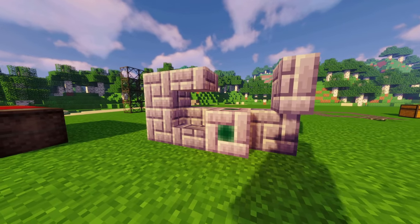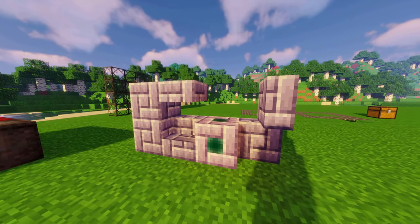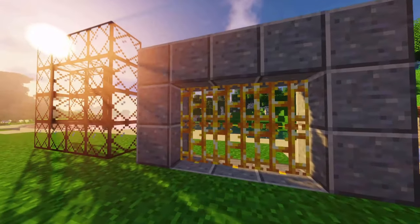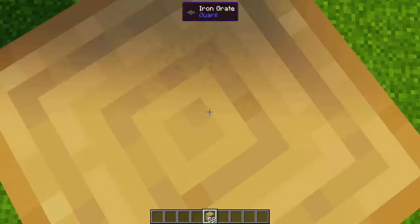Dungeon stone made out of obsidian plus purple. There can also be lamps, and in 1.16+ they are immune to the dragon. Framed glass and panes. Gold bars. Iron grates: animals are afraid of walking on them, but items fall through them.